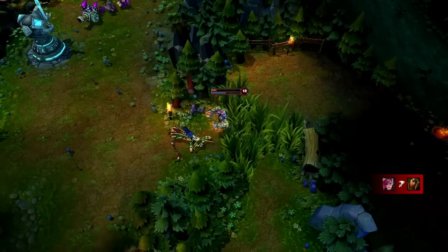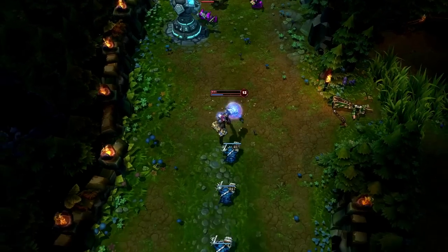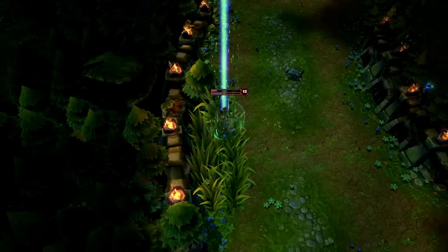You'll often want to quickly clear minion waves to roam around the map or head home. To do this, charge Vault Breaker and let the minions pile up, then plow through them and turn for Excessive Force. With all the minions dead, feel free to head wherever you'd like.